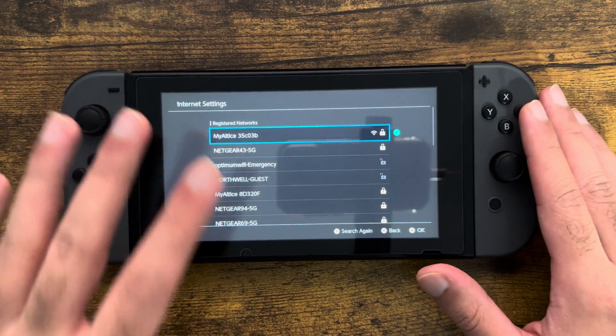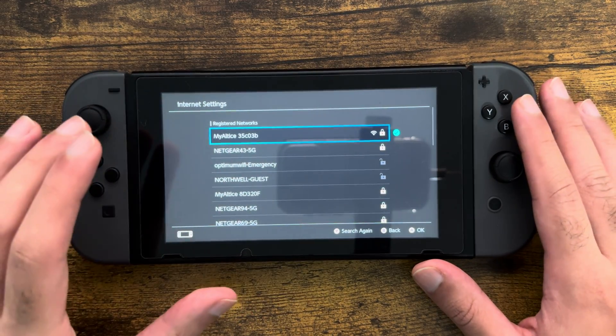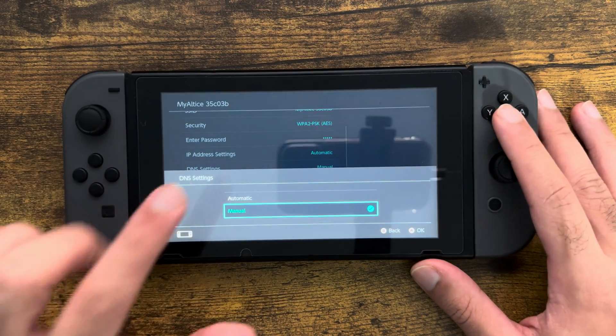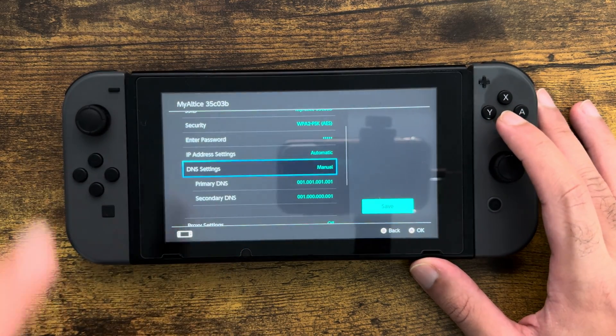Once you're in here, you want to go into the router or whatever connection you're set up on, and then click into Change Settings. At the bottom, you're going to change DNS settings from Automatic to Manual like I have.